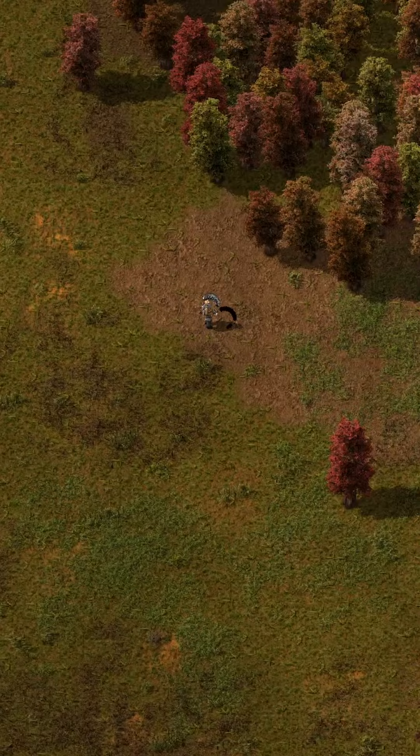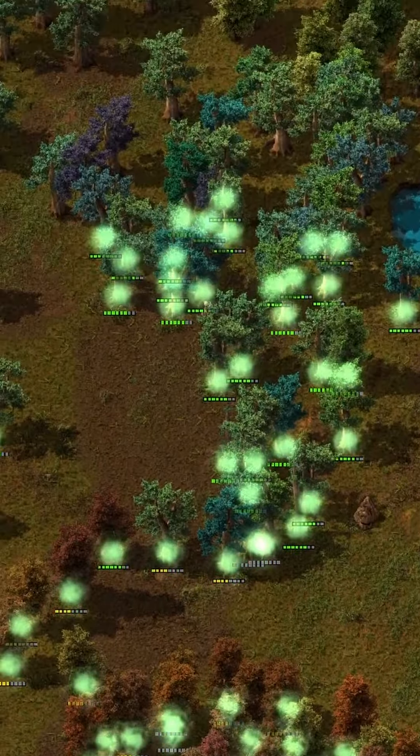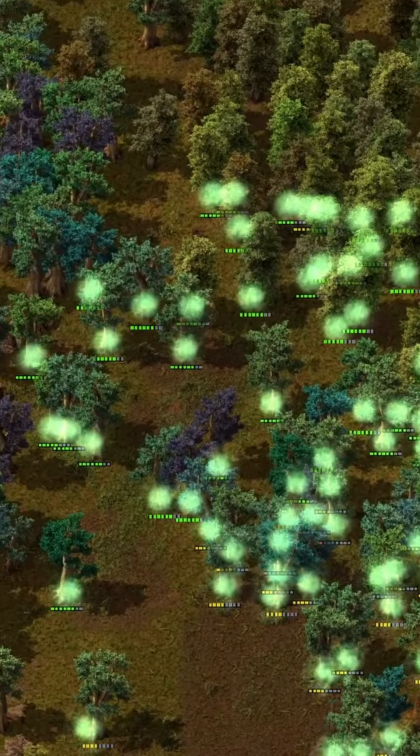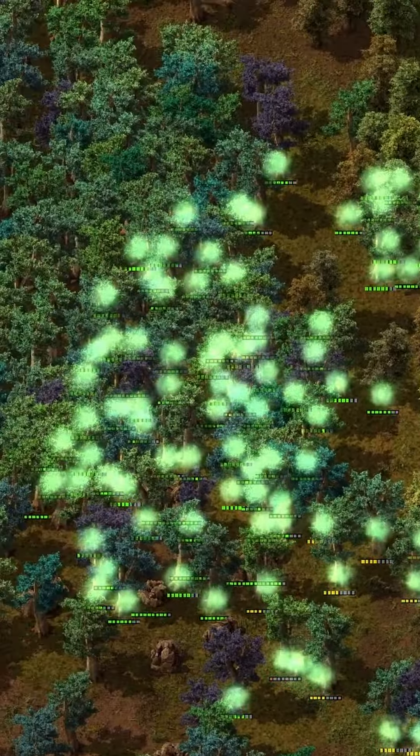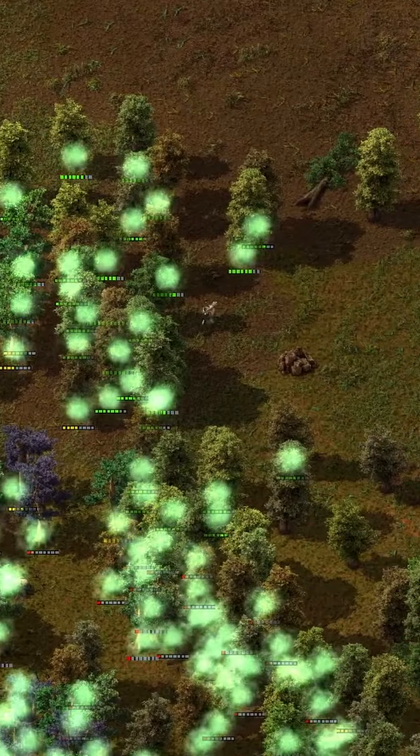There's another type of capsule called the nanobot termite bots. If used near trees, they'll start destroying all the trees within their radius. However, it's important to note that you won't receive any resources from the destroyed trees.